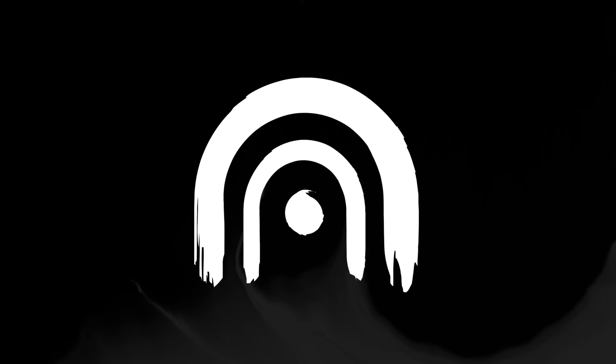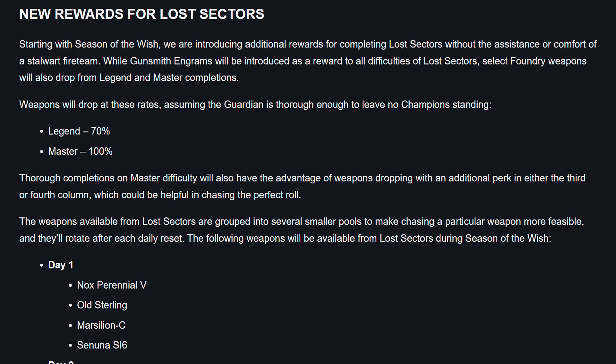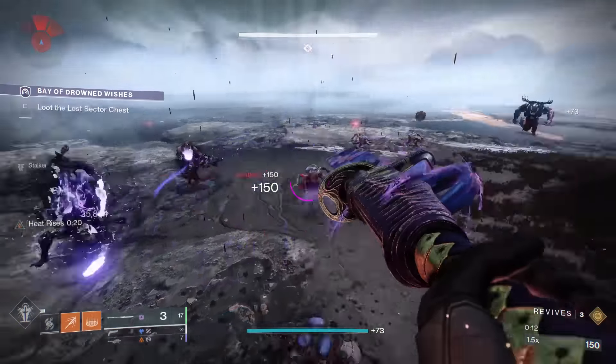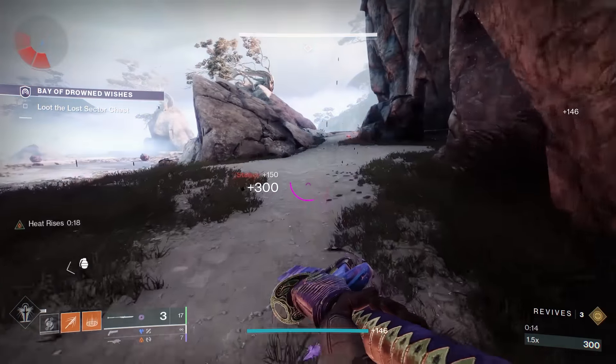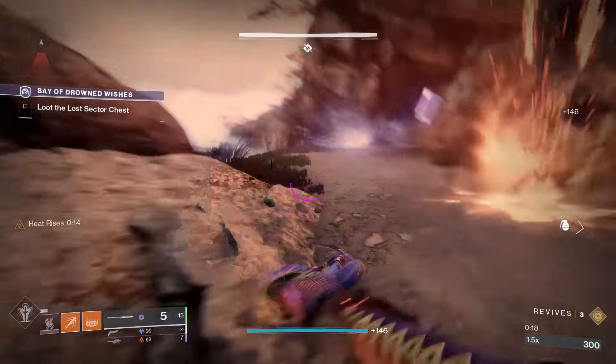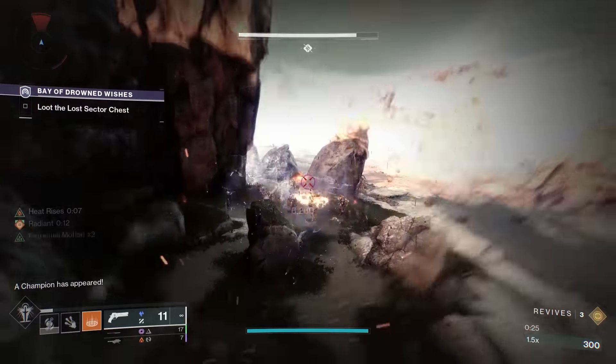Lost Sector farming has become kind of an afterthought in Destiny 2, but there's actually a good reason for even the most veteran of players to still step into them from time to time: world loot pool weapon farming. Not too long ago, Bungie updated Lost Sectors to include farmable world loot pool weapons in addition to exotic armor. Today we're going to go over what weapons you can get, what god rolls you should be on the lookout for, and tips on farming any Lost Sector fast, no matter what the daily rotation is.